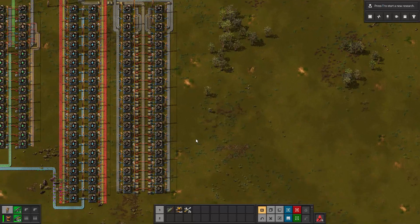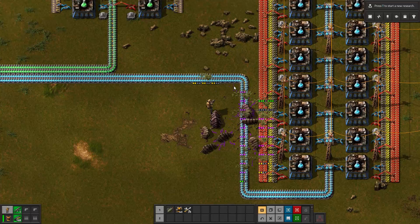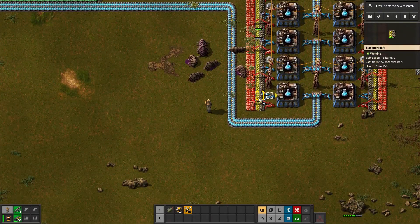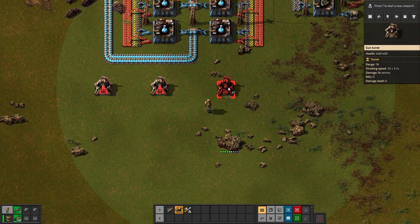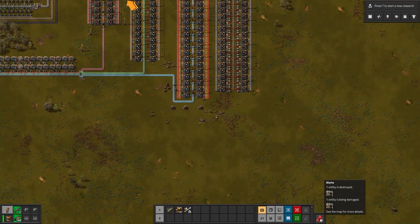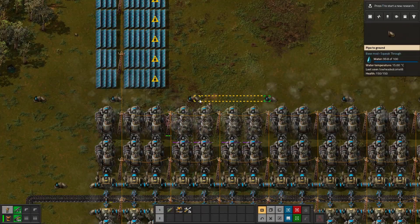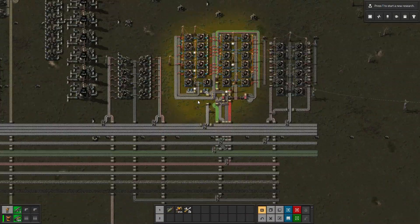I'm going to grab the ammo that these machines have made already and set up some turrets down here, because this is the fourth time I've been attacked while working on this. Once I have some turrets set up I'll go smack that nest. One, two, three turrets. Where am I getting attacked? The generators. Where's my car? Let's go take out that nest.